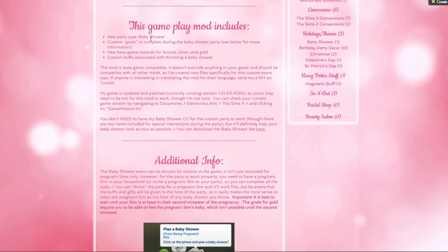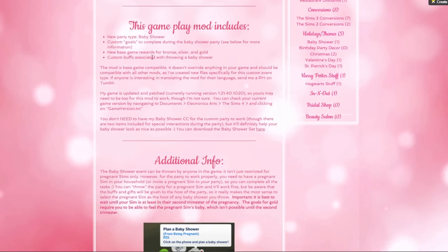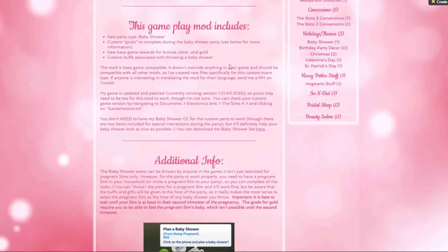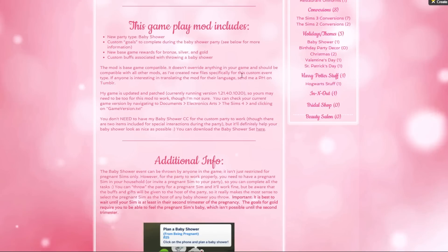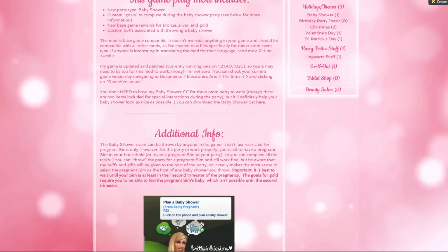This gameplay mod includes a new party type - baby shower - with custom goals to complete during the baby shower party. There are new base game rewards for bronze, silver, and gold, and custom buffs associated with throwing a baby shower. They also get whims - to me, the details are everything. A little bubble that says 'I want to plan a baby shower' makes it more realistic.